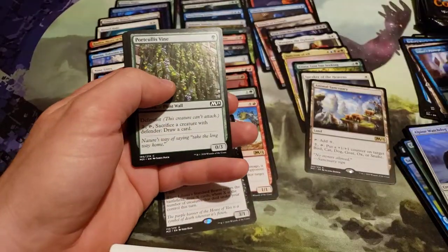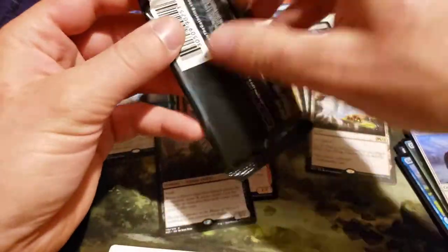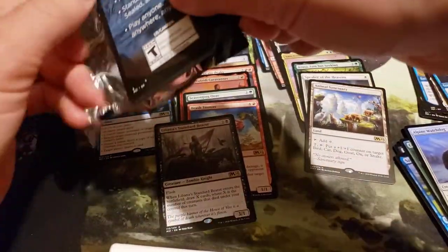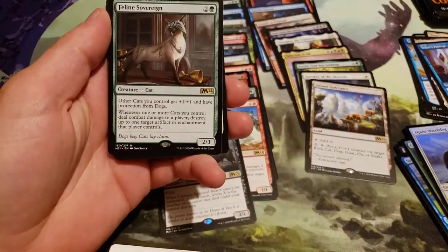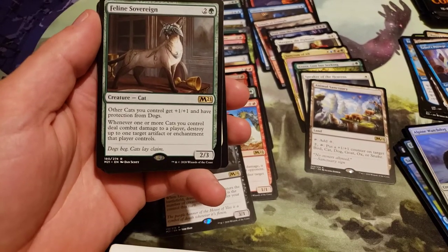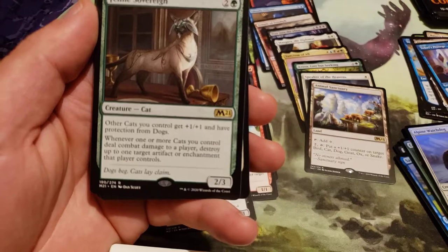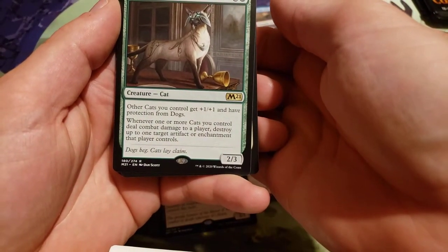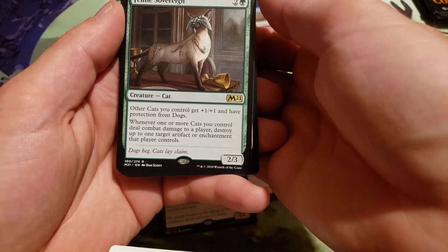Teferi's Protégé again. Down to three packs — come on, let's get a fifth mythic, let's get an Ugin's alternate art. Feline Sovereign costs 3, 2 generic and a green. Other cats you control get plus 1, plus 1 and have protection from dogs. Whenever one or more cats you control deal combat damage to a player, destroy up to one target artifact or enchantment that player controls.